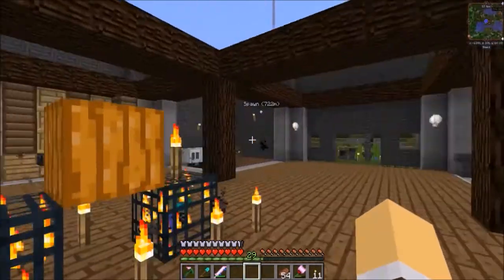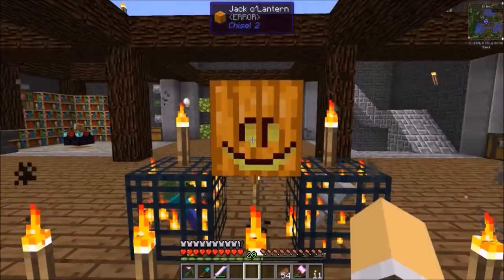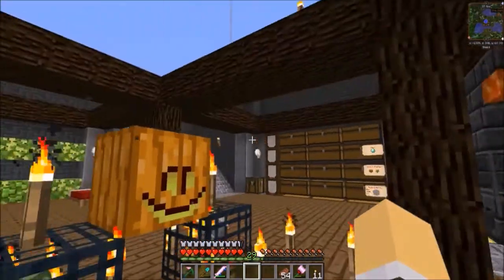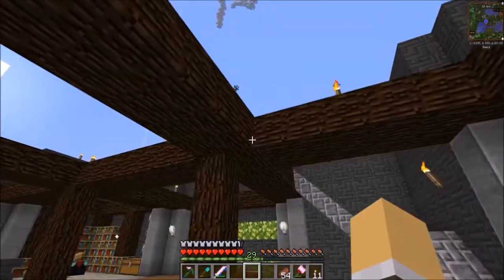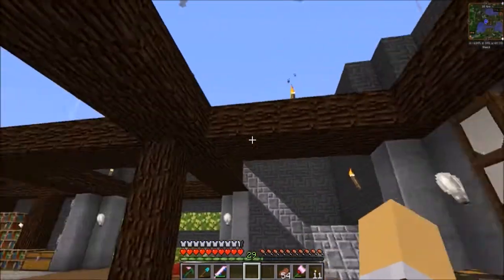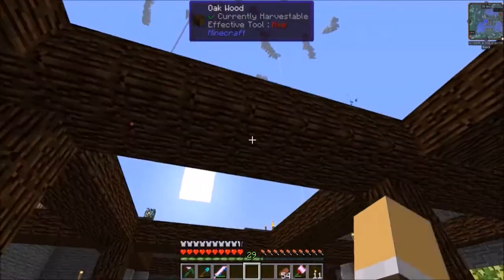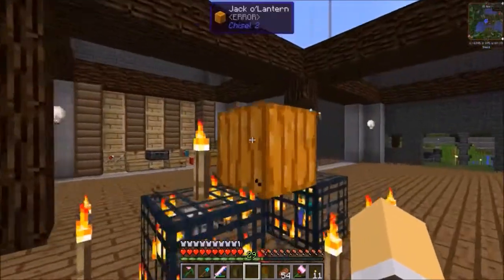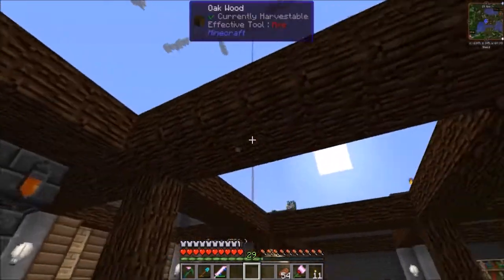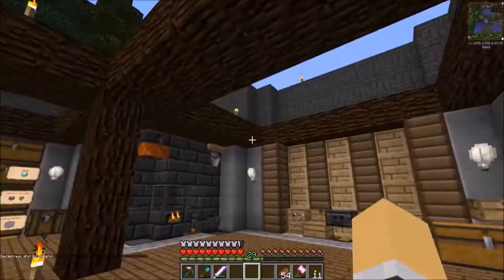All right everybody, we are back here on the Decidedly Neapolitan server. Check this out — I chiseled a jack-o-lantern; you can choose different faces, which is super cool. I did some work around the base mostly putting in lighting, but it's all gone. We've updated the pack and micro blocks is no longer in the pack, because I chiseled and micro-blocked glowstone into strips around all of these sections.